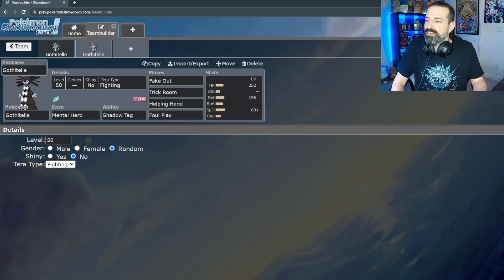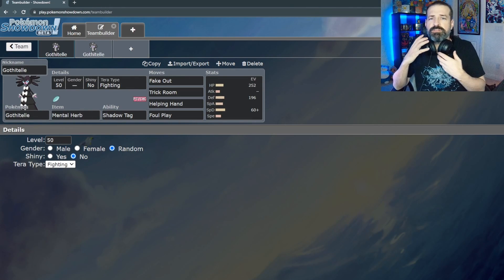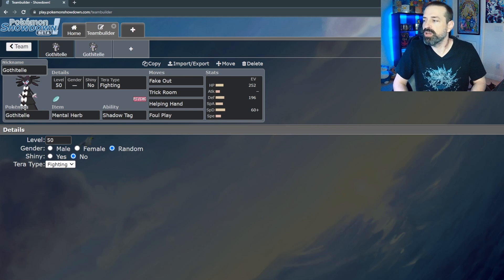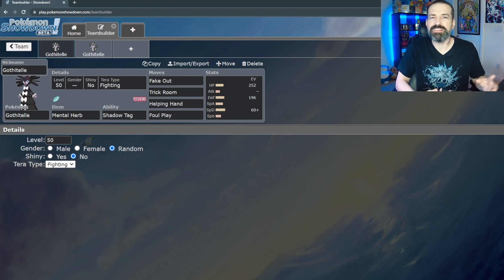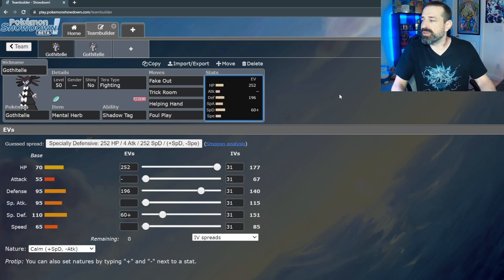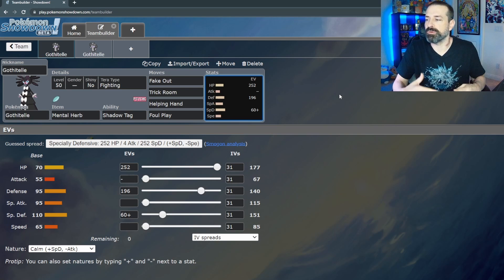With a support Pokémon like Gothitelle, I think we can do some really cool things. Here are a couple different builds — mainly because Gothitelle really is more of a support Pokémon, so Terastallization here is mostly defensive. The first build is the traditional support set. We put all the EVs into HP and then split between Defense and Special Defense.